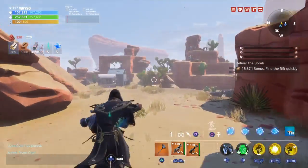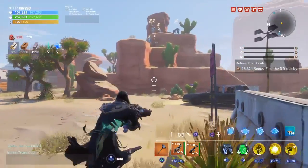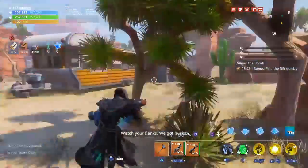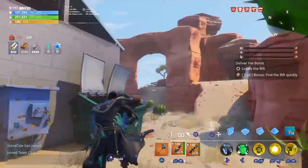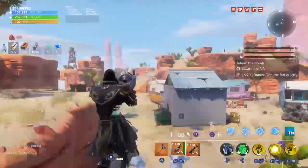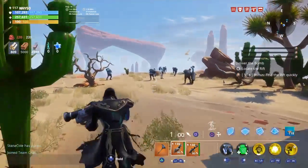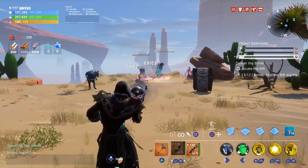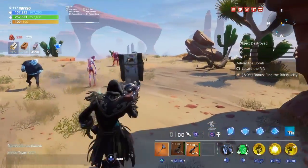We got increased damage for the cannonball weapons. I'm gonna use the Bowler first. They are power 88, but once we start the mission they will go to 100 — or if I do it in a chem, it will go straight to 100. Let's see how we do with this weapon.